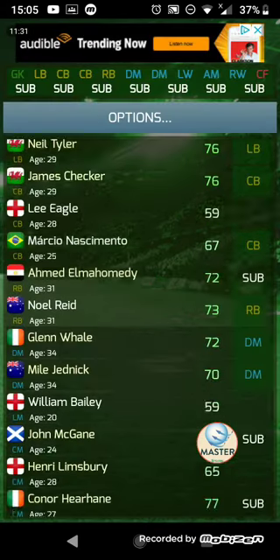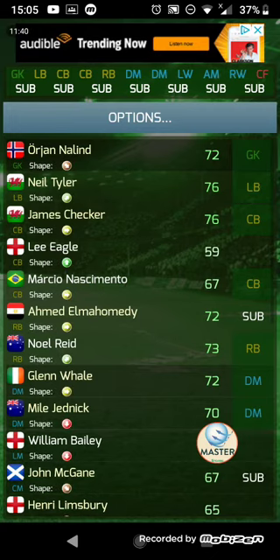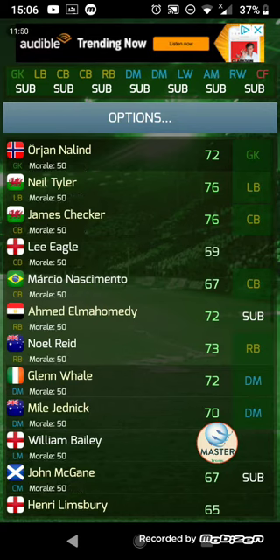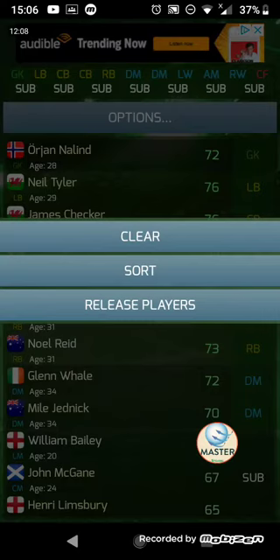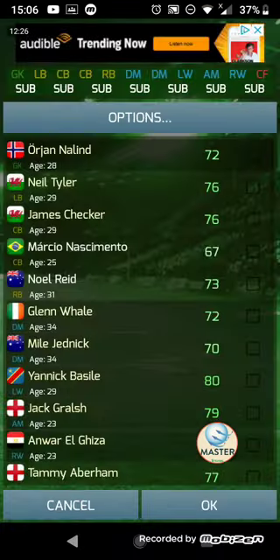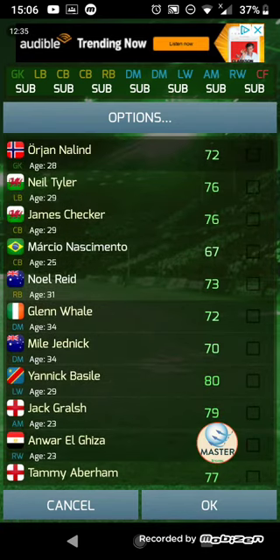Squad lets you view your squad. The team selection allows you to select your team — like we can remove him from goalie. You can view age, shape, contract end, second position, value, condition (which is like fitness), morale, and age. Shape, by the way, is also known as form in the real world. In options, you've got clear the team so that you've got a blank worksheet and can start selecting your ideal team. You can sort the team — you'll see it sorts them into position — and you can release players, where you get a checkbox to choose which players you wish to release.